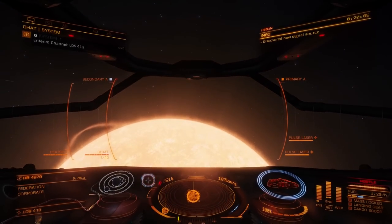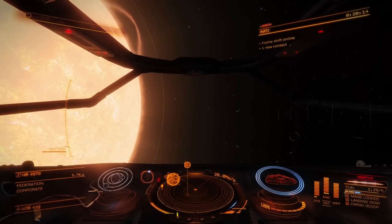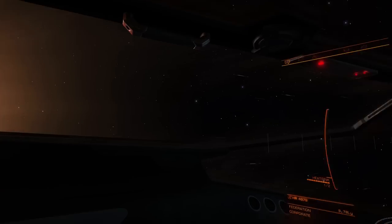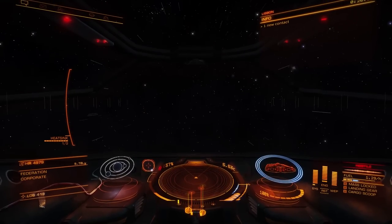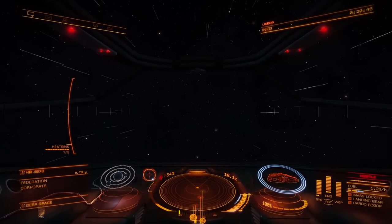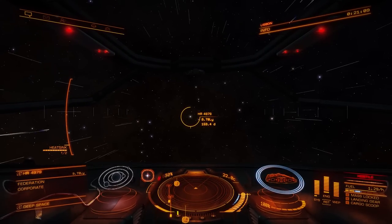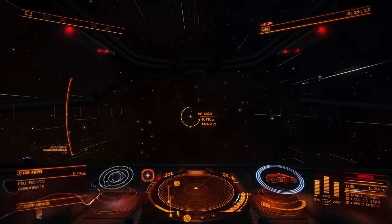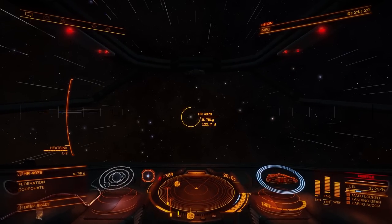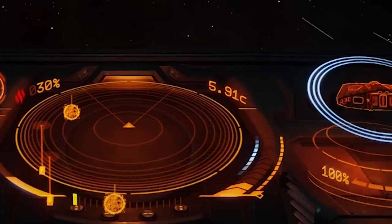Then it pops you out right into the face of the next star, which can be quite scary to new players. Sometimes the game glitches and doesn't show you the exclusion zone immediately. This is when you'd fuel scoop if you had a fuel scoop — but get away from the star before you cook to death. If your hands are off the controller when you jump to a star, you'll keep heading into it, hit the exclusion zone, emergency stop, and start taking serious heat damage. So after every jump, either immediately pull away from the star or hit full stop. Full Stop isn't a standard bound command — you have to set it yourself; the option is called 'Set Throttle Zero.' On Xbox I bound it to clicking the left stick.